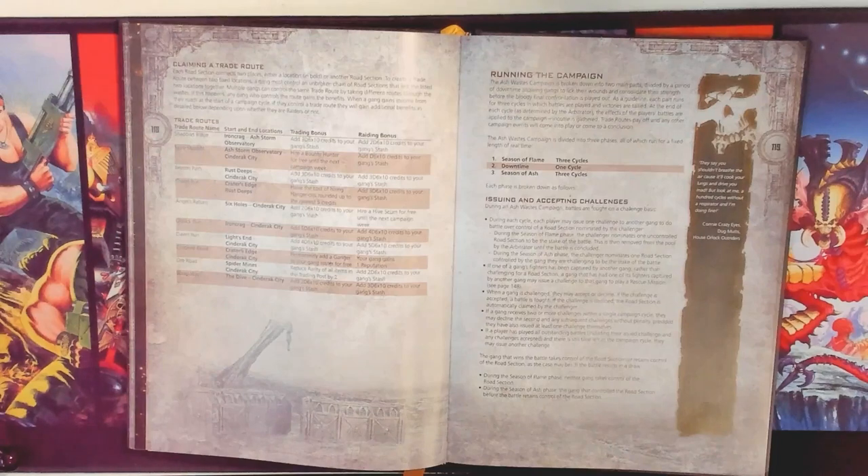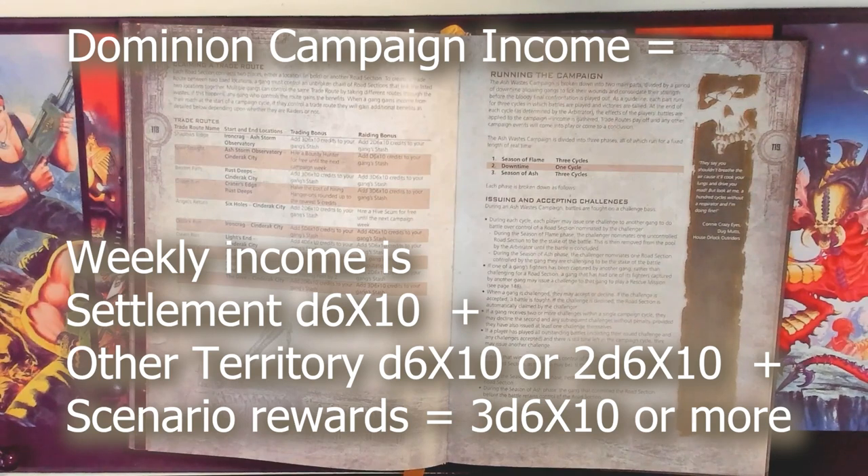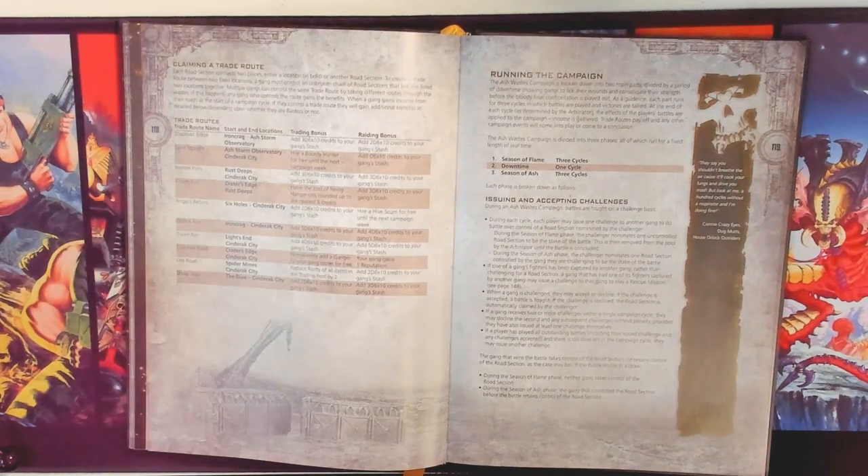In a Dominion campaign, you fight over territories and each cycle you collect income — always 1, 2, or 3d6 times 10 credits. That income, combined with rewards from winning scenarios, gives you plenty of money to buy stuff. In the past, XP was proportionally much smaller than cash income, so people advanced their gangs by buying things rather than spending XP. The current rulebook has fixed the XP issue, and GW seems to be listening and playtesting their own game. The current rulebook gives you a Dominion campaign with good income and good XP earning throughout.